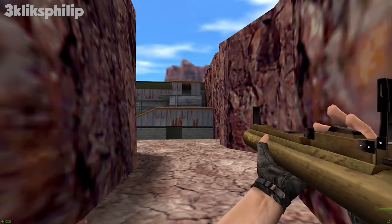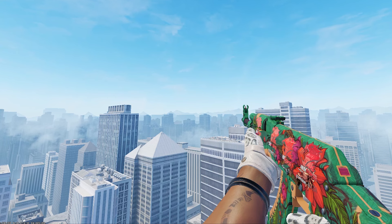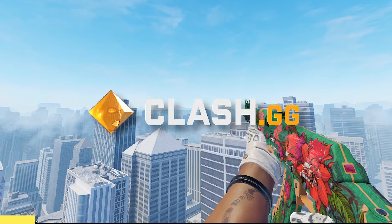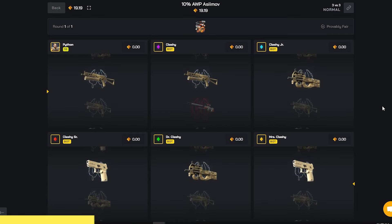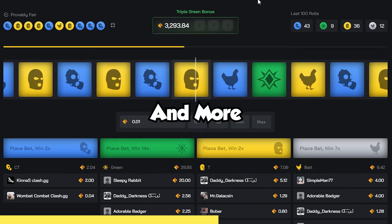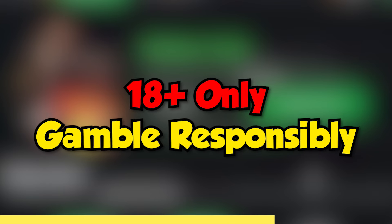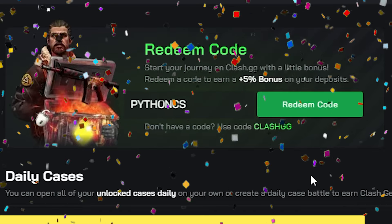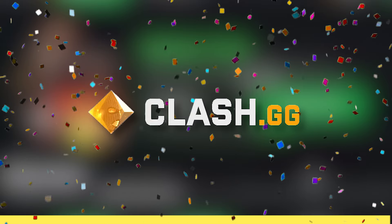Now let's talk about an RPG being added to Counter-Strike 2. But before we get into that, let's hear from today's sponsor, class.gg. They are a fair and trusted site that allow you to play your favorite games like case battles, roulette, and more. Be sure to be over the age of 18 and gamble responsibly. You can also use my code PythonCS for an extra bonus when you deposit, so check them out with the link in the description.